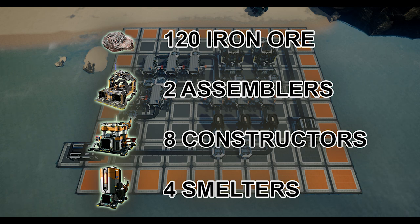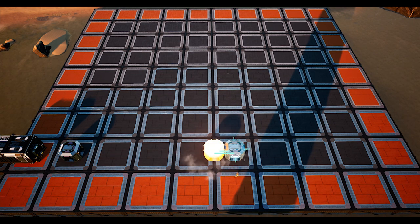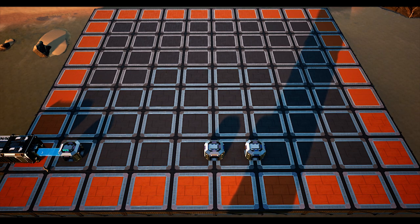First we shall place down the manifold for the iron ore. Place splitters in the centre of column 1 flowing from the left to the right of the grid, as well as a splitter in the centre between the 4th and 5th column and a 3rd splitter between the 5th and 6th column. From there attach the MK2 belt along the 1st, 2nd and 3rd splitter.